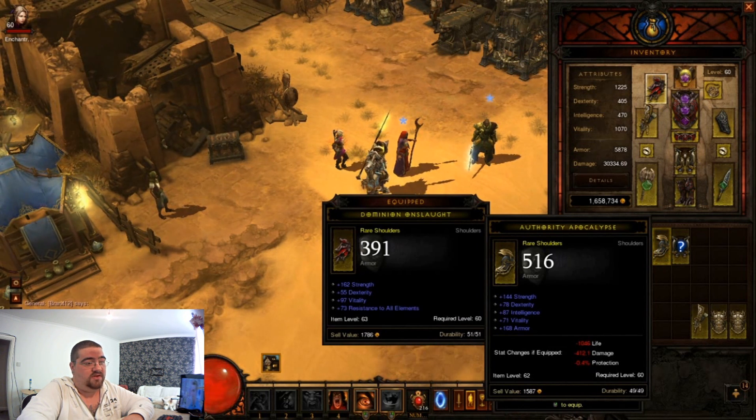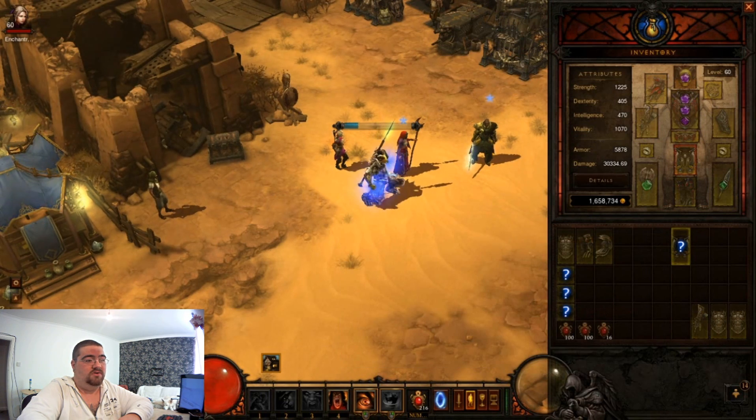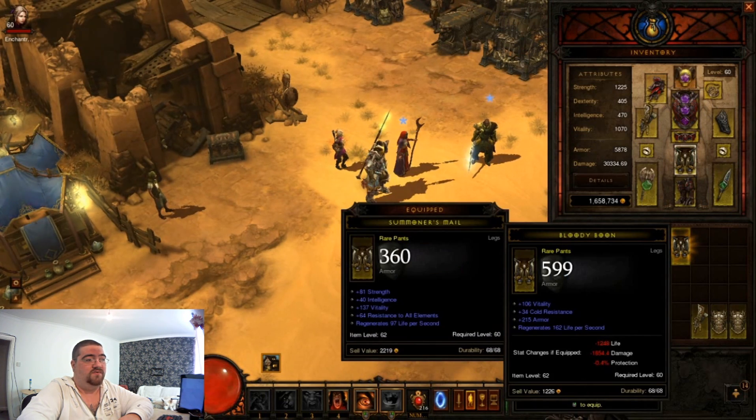High strength, high vitality - they're not too bad, but no resist all again. No resist all means they've only got two real stats on them: strength and vitality. So they're priced the same as a blue, they're not even worth getting a price check for.